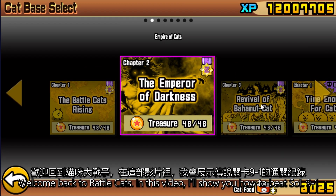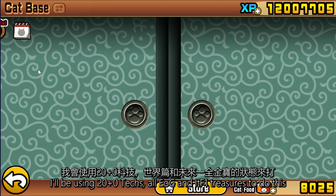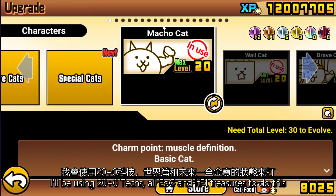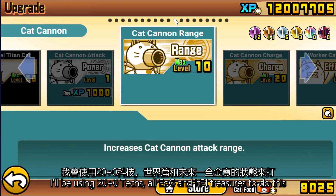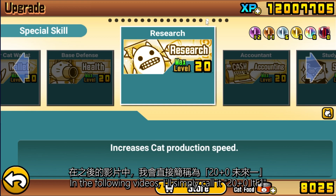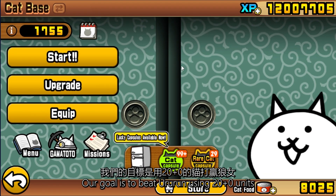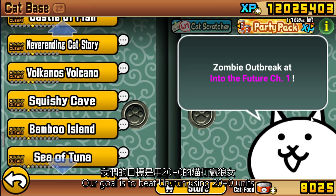Welcome back to BattleCats. In this video, I will show you how to beat Story of Legend 9-1. I will be using 20 plus 0 Empire of Cats and Into the Future 1 treasures to do this. In the following videos, I will simply call it 20 plus 0 ITF1. Our goal is to beat Guru Run using 20 plus 0 units.